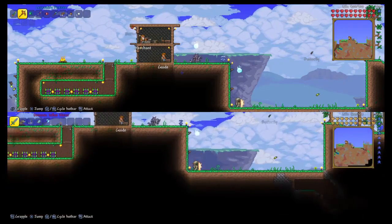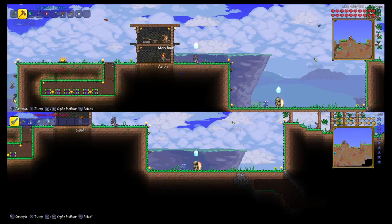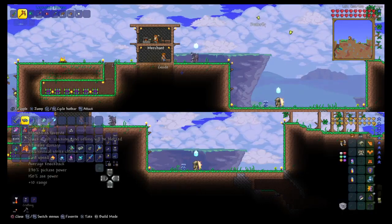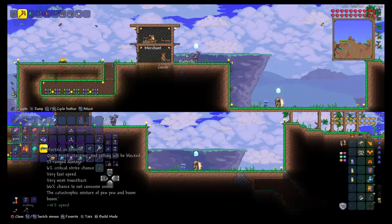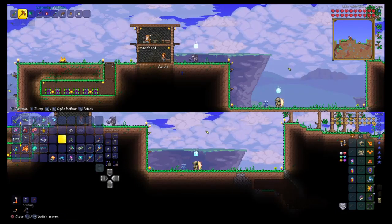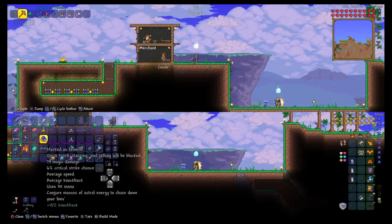Sorry about that, that was just me dropping my controller. What you can do is, if you have the Vortex Beater, this is really good — not the best weapon, but it is the best way to do this glitch. You can use this bow as well, or a pulse bow.